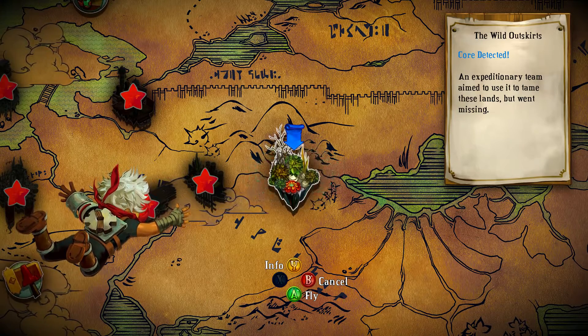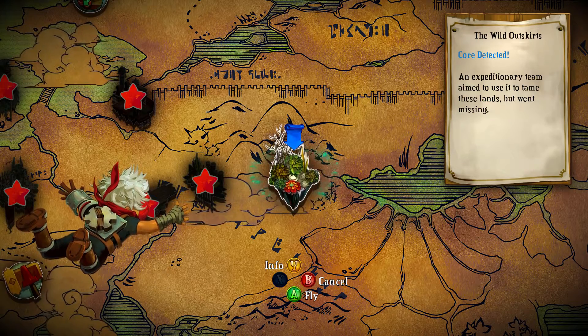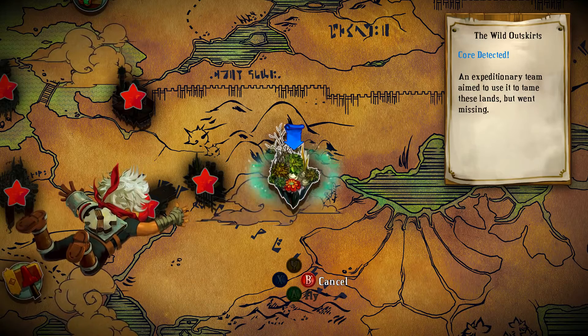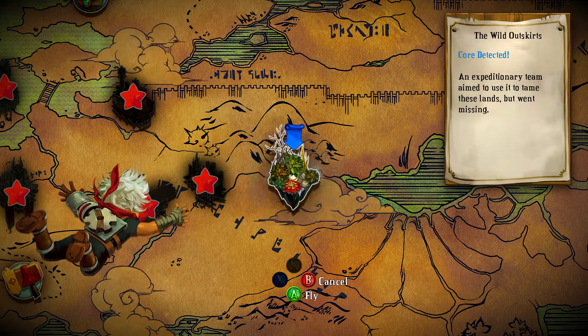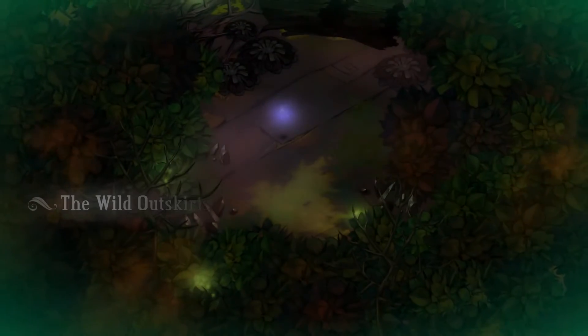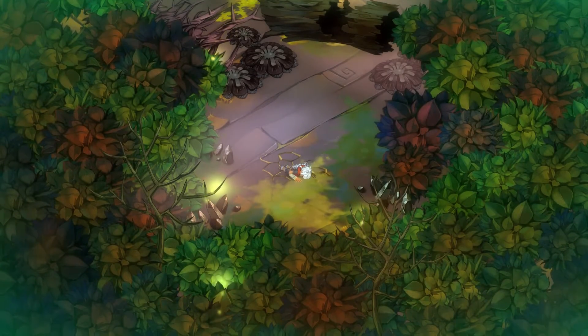Anyways, let's get on to the Wild Outskirts. An expeditionary team aimed to use this — used it to tame these lands, but went missing. That's the edge of the wilds where Jawson and his boys disappeared, so that's as far as they ever got. The wild — an unknown place — can eat a man alive. The place is so raw, even the calamity couldn't cook it. Not all of it.